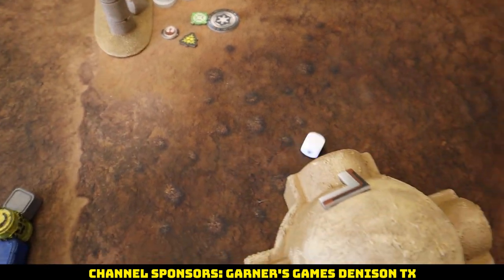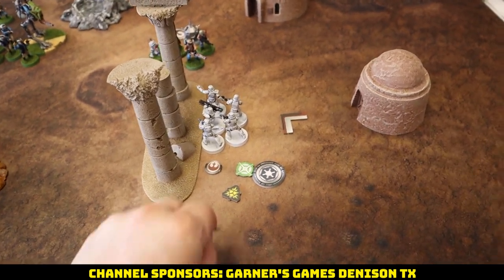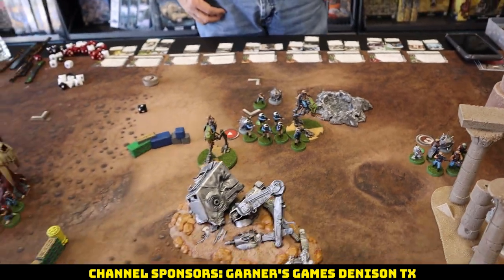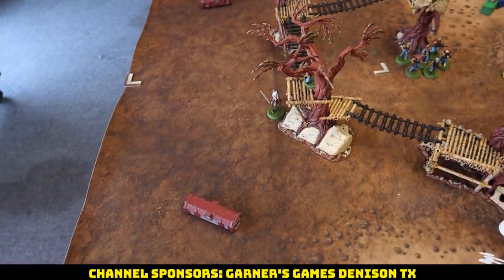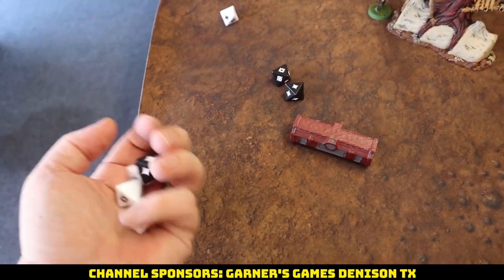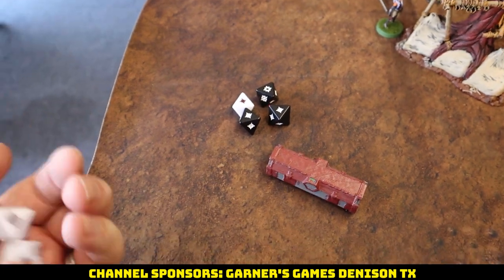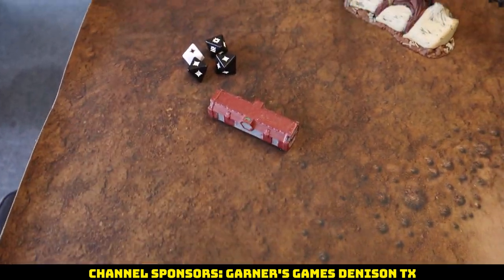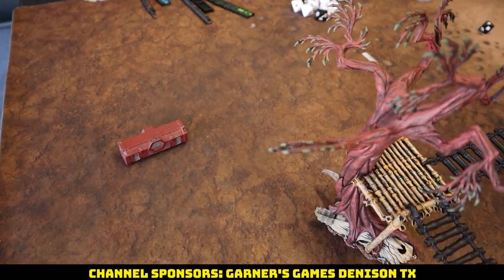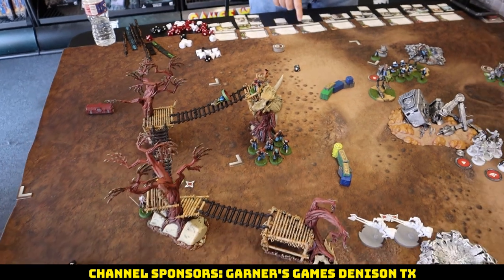We activate our unit, rolling off suppression successfully. We activate the specialist and rockets, take two aims, and fire into the AT-RT with four white and three black dice — Impact 3, Precise 4 with scopes. Spending the first aim, then the second aim on the remaining dice hoping for crits. Four saves coming in — the AT-RT makes one, takes three, putting it at half wounds. Not quite broken though.